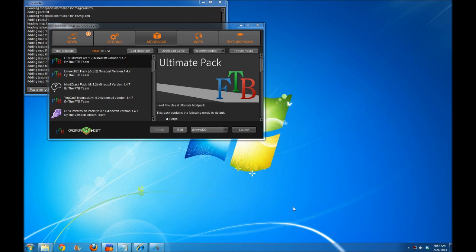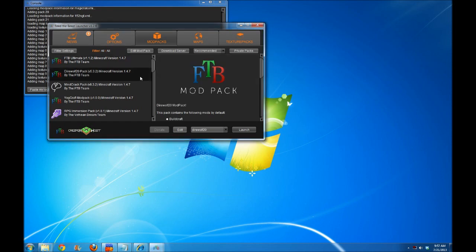Alright guys, this is actually pretty simple. Go ahead and launch the FTB launcher. You might get prompted to update to version 1.2.6 — go ahead and click yes on that and let the launcher update itself. Now, once you've got the launcher open, because this is a beta pack and it's in testing mode right now, you have to click on private packs to get access to it.